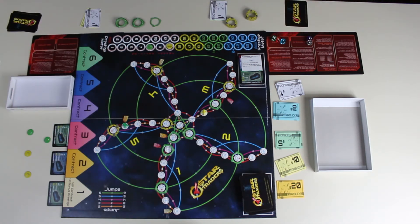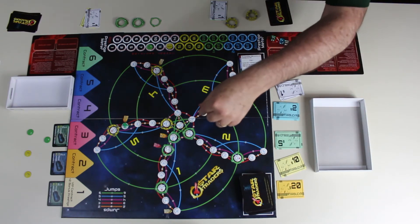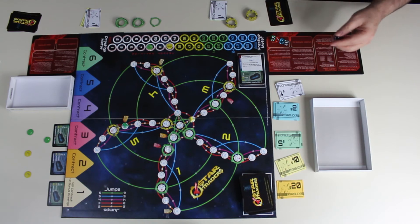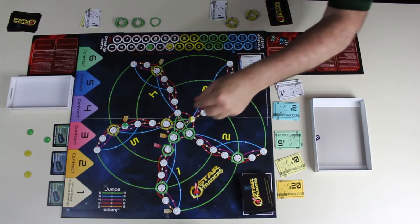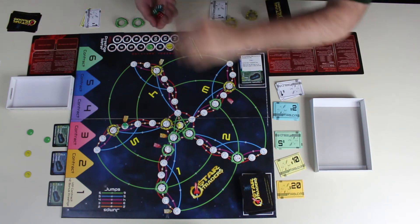David plays his Codebreaker card, allowing him to use Ryan's green stations as his own this turn. He rolls a six, moves first, then uses the Codebreaker for a station jump down toward the pickup, rolls a four for his third action, picks up cargo one on his fourth action, and uses his fifth action for one more Codebreaker station jump to position himself favorably. He hands the dice to Ryan.